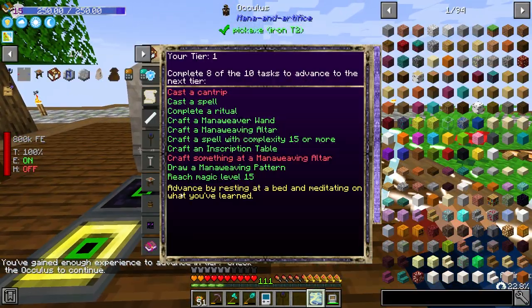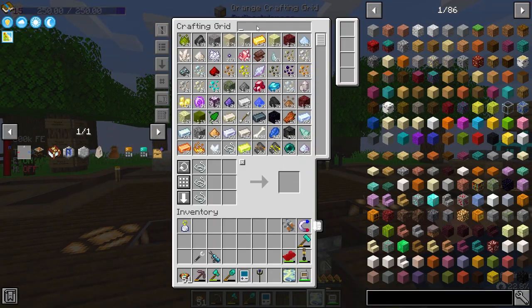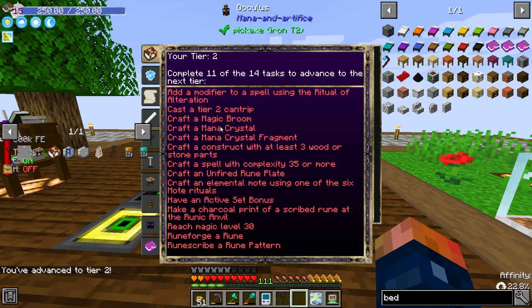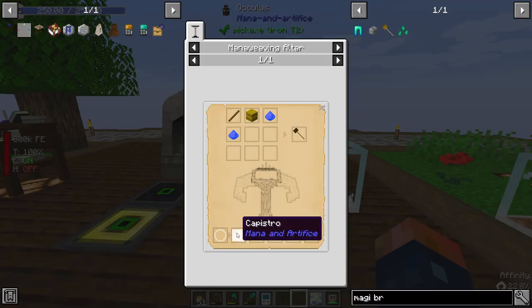Check your Oculus to continue. Advance by resting at a bed and meditating on what you've learned. Interesting. Bed — let's grab that, place it down. You can only sleep at night, but you've advanced to Tier 2. So, Tier 2 — oh boy, things start getting really advanced really quickly. Complete 11 of 14 tasks. Add a modifier to a spell using a ritual of alteration, then add a Tier 2 cantrip. We unfortunately can't do cantrips yet — I hope that's fixed later on. Craft a magic broom. What does that let you do? Interesting — it does require... this is mana weaving. We might be able to actually make this.